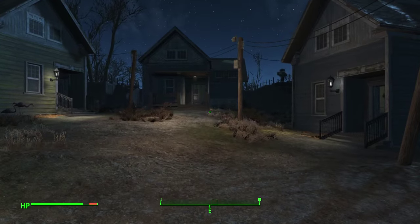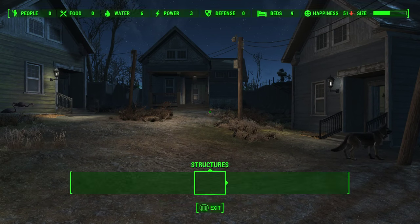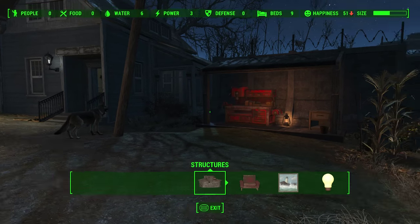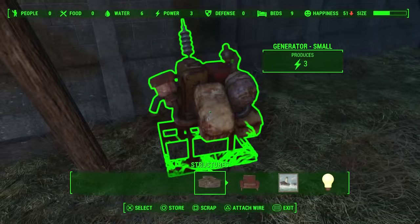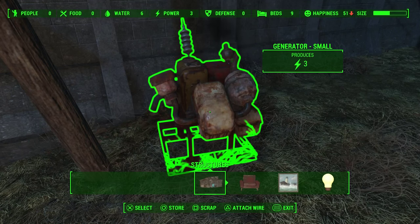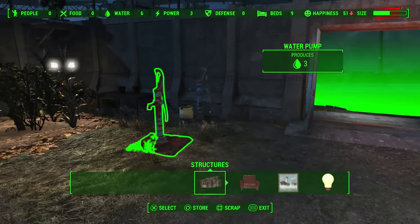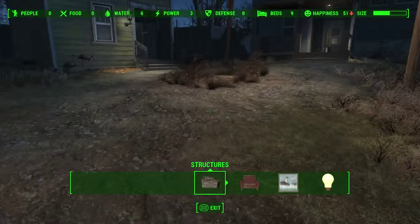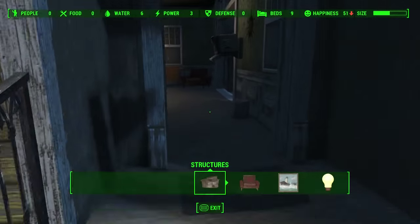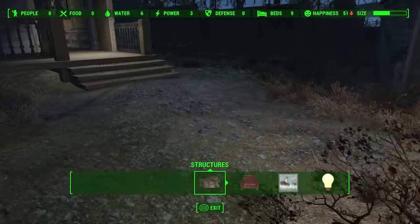So here I am in the other settlement. No settlers here — I had to move them out, or they disappeared, or I had to chase them out; it was basically a mission decision on my side and they didn't like me anymore. I already have a generator in place, and that's really the only thing. There's some food growing, some water pumps. When you get your first settlement you're asked to build beds. There are already nine beds here, and everything that's green you can move or scrap.